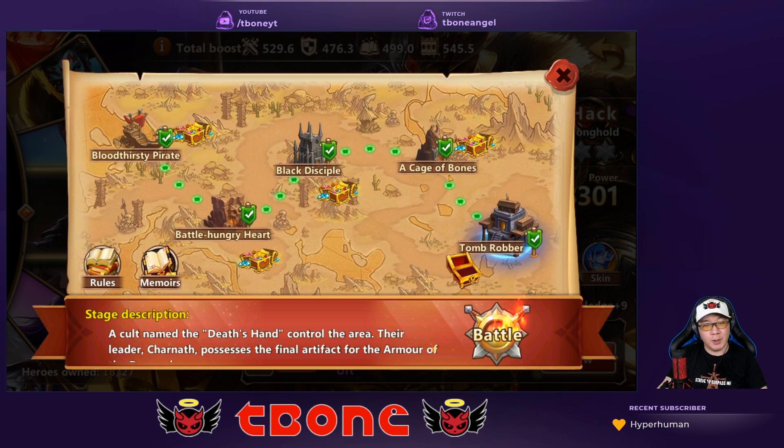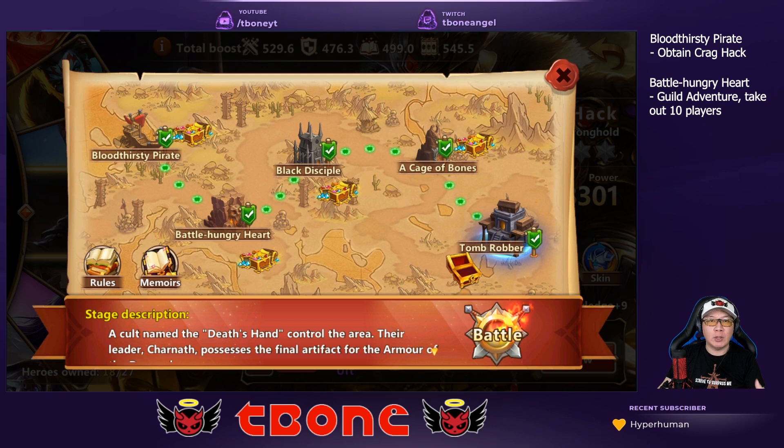Let's take a look at the lore. I'm going to go through the unlocking sequence and also the formations for each of these levels. For Bloodthirsty Pirates, pretty simple — you just need to have Crack Hack. Then for Battle Hungry Heart, you need to go into the Guild Adventures and have 10 kills. It used to be 30, but they reduced the difficulty level, so it's now 10.